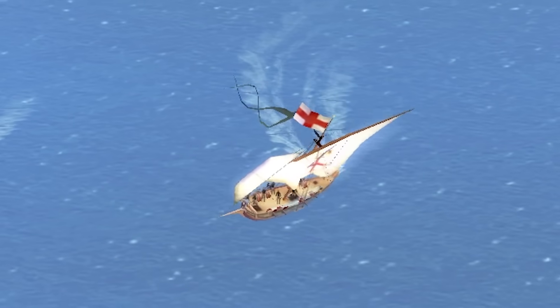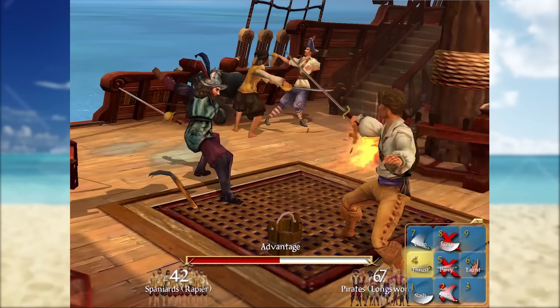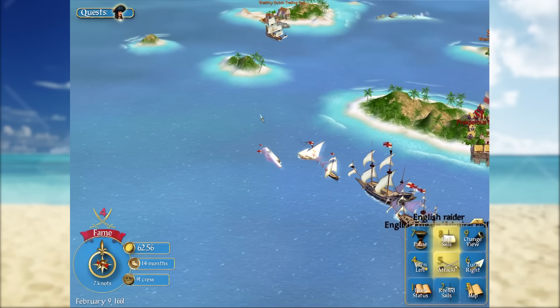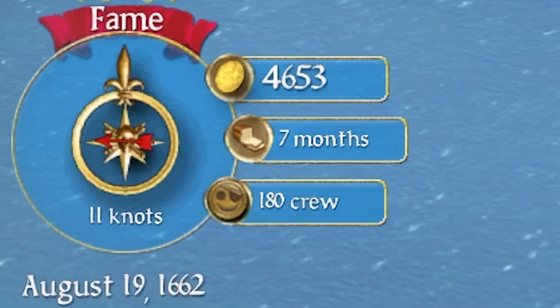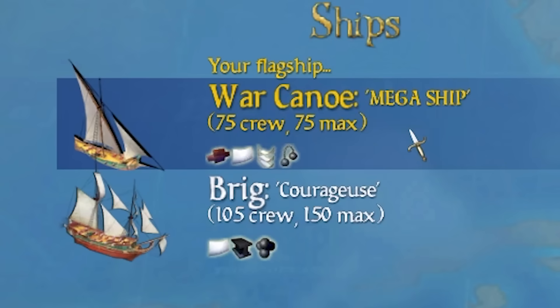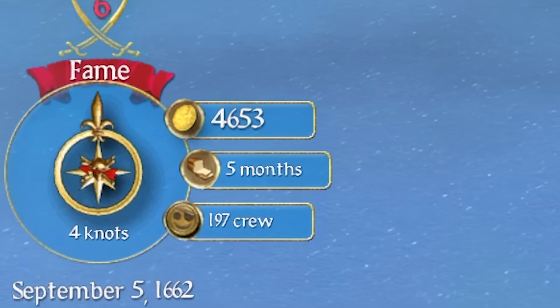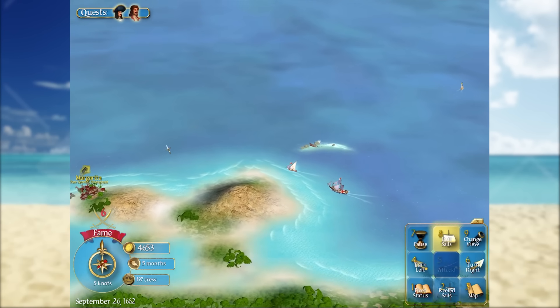Just look at how maneuverable we are. We now have 180 crew members because we have our mega war canoe — it can fit 75 guys on it. We have a massive brig just to follow the war canoe around. Anyway, I think it's time we go defeat the evil Baron Raimondo. Let's sail straight south and find that cheeky man. I think we've certainly got a large amount of dudes. Oh my god, this war canoe is so quick — it can just literally teleport around the map.